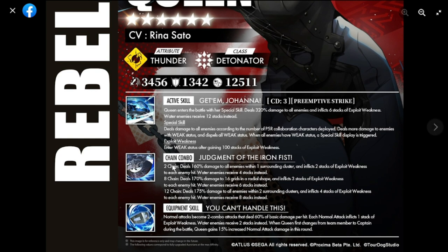Her chain combo, Judgment of the Iron Fist, scales at two, eight, and twelve chains dealing 160, 170, and 175 damage - actually high - to all enemies within one surrounding cluster. At eight chains it covers 16 grids in a radial shape, and at twelve chains it covers two surrounding clusters. Exploit weakness stacks are two, three, and four, multiplied by two for water enemies.